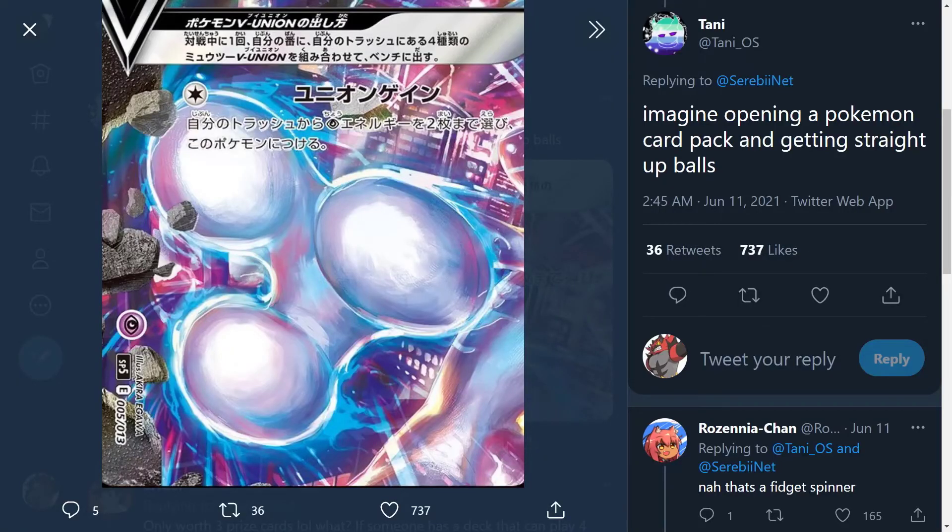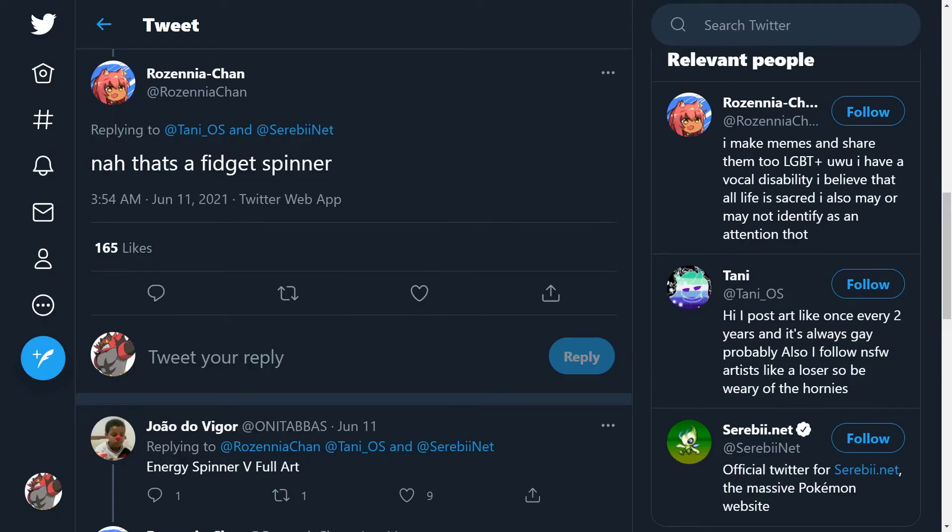I have to give a shout out to this tweet right here made by Tani underscore O.S.: 'Imagine opening a Pokemon card pack and getting straight up balls.' As we see here is an image of Mewtwo's hand, but I think you guys can put two and two together. And the reply to this tweet also cracks me up: 'Nah, that's a fidget spinner,' made by Rosinia Chan. Big shout out to that user as well.